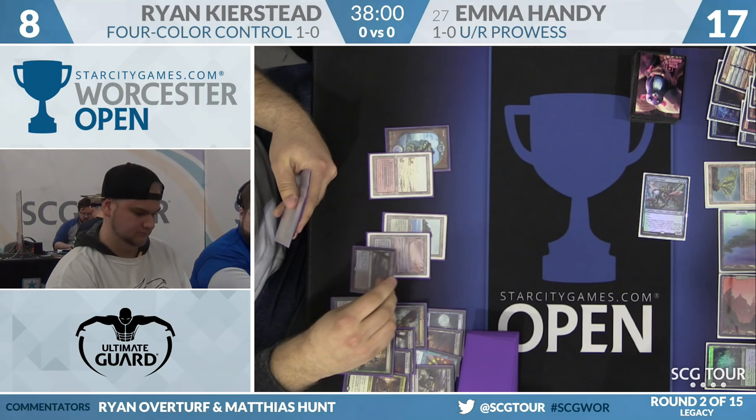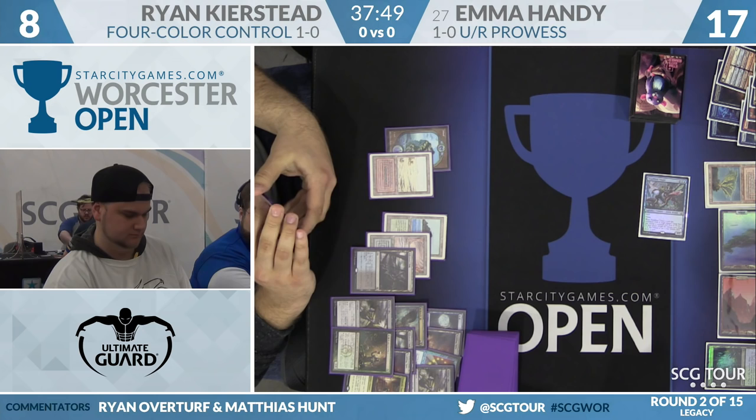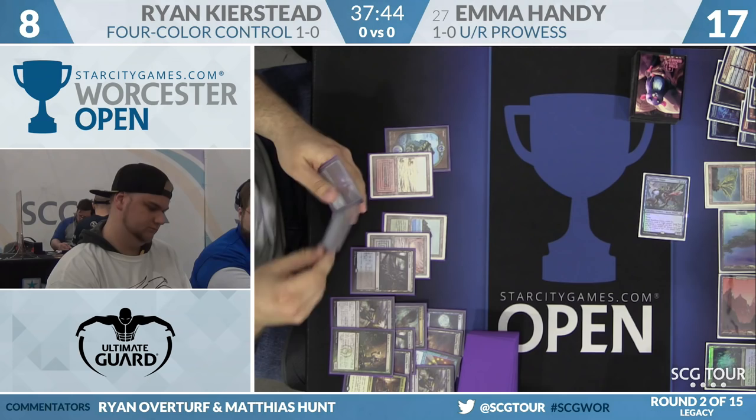Emma bolts away the Deathrite Shaman, so Ryan's source of life gain is gone. Ryan's got three non-basics in play plus a fetch land. The fetch land can find a basic swamp, but if he cracks it, it's still one more point. If one more hit off Vendilion Clique resolves and Price of Progress is just lethal.